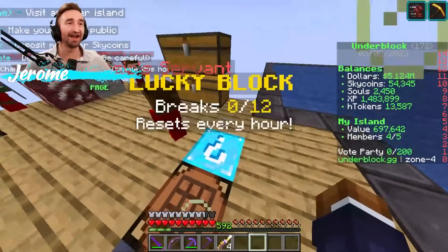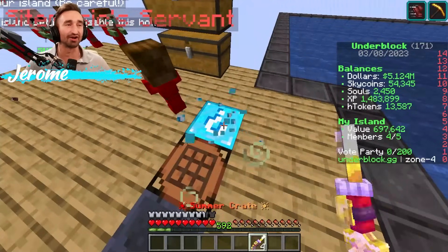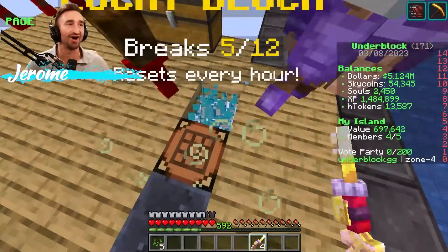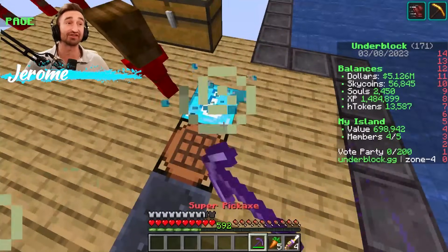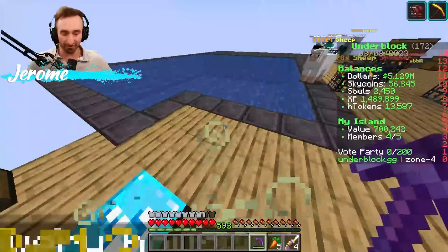At the beginning of every day we come on the island, we have to go and break these lucky blocks. You can do it every single hour and they only get more and more OP as the season continues. Also, make sure you run slash Daily Spinner if you want to get yourself some awesome freebies.